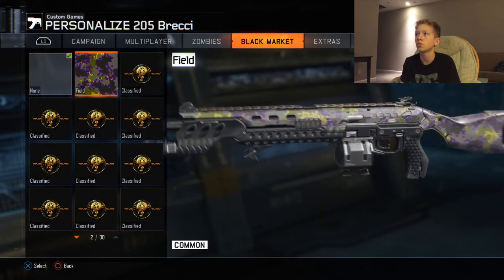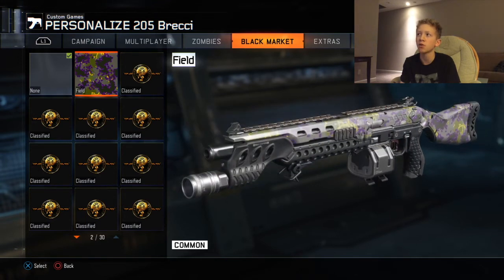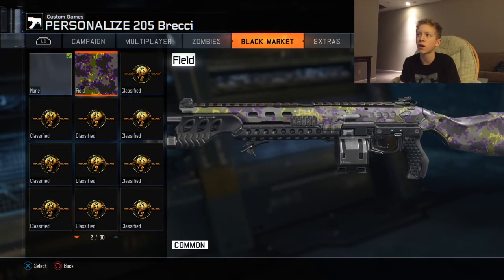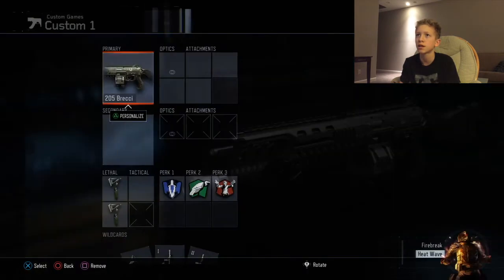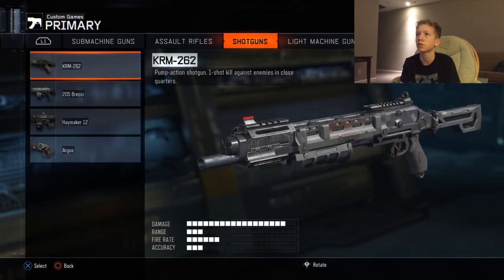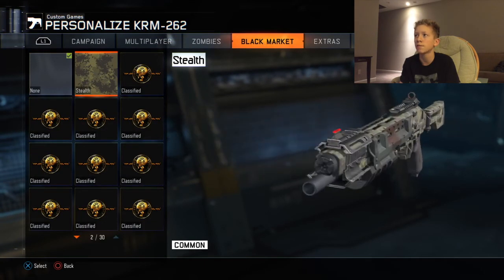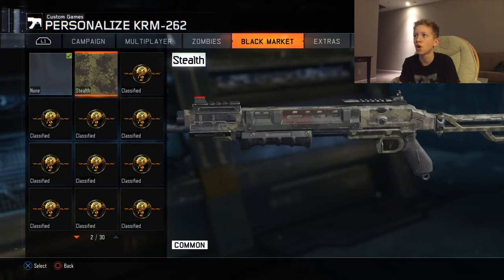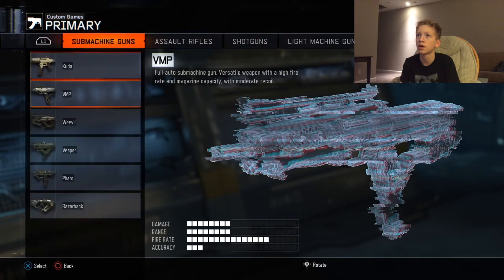Alright, let's see how these look on our guns. We have the brekkie camo — oh, that actually kind of looks... wait a minute. In the rare supply drop that I uploaded yesterday, didn't I get a camo like this for one of my guns? Looks very familiar. Well, that's pretty cool. The field camo does look pretty sick. The stealth camo looks okay — it's kind of dull in my opinion, and I'm pretty sure it's going to look similar on the cuda.